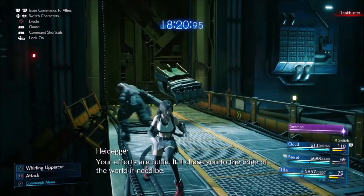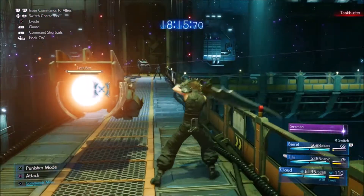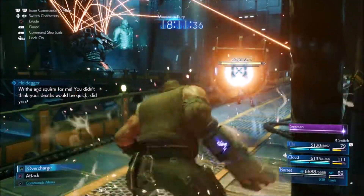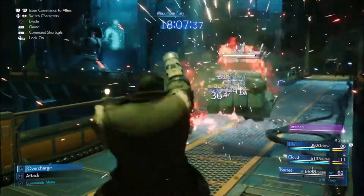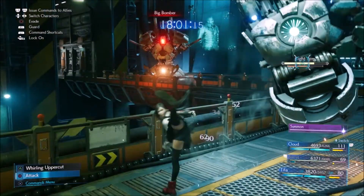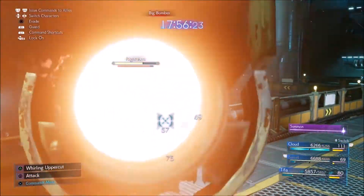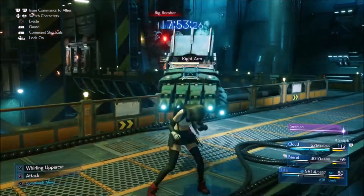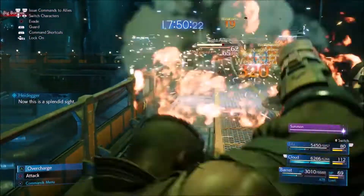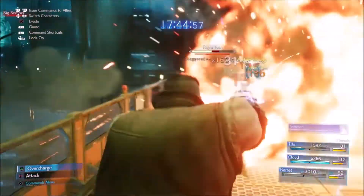In phase two he will also bring his fists out, and they will do attacks that can stun your character for five or ten seconds. He also has a grab attack where he picks you up and smashes you into the ground for around 1500 damage. Once you kill one fist, both go away. Getting them staggered helps a lot — then you can go all out on them.